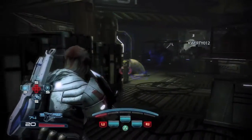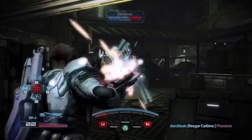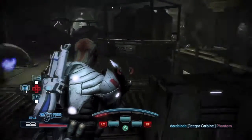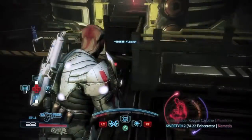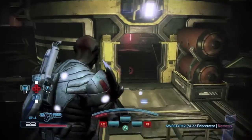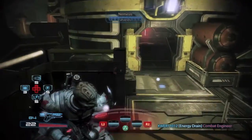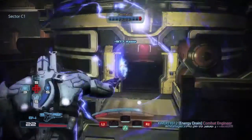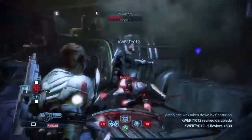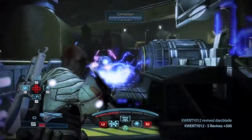The second move of the Batarian Sentinel is Shockwave, which I covered in other videos, mainly the Human Adept video. It's had patches applied since then but the gist is the same — it fires out a biotic wave cascading towards enemies, knocking them flying. It also has the added advantage of being able to go through walls, which is always useful. Remember this when playing as someone with Shockwave, because hitting someone on the opposite side of a wall is so useful for the team and for yourself.